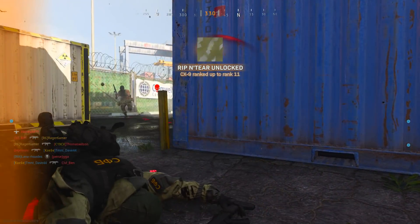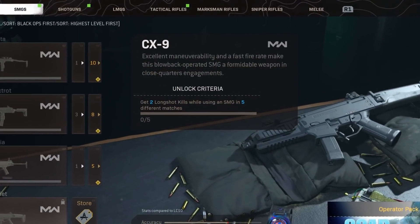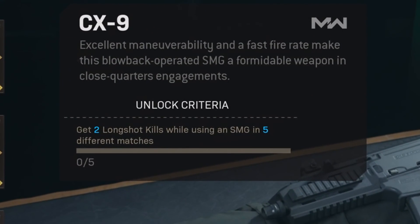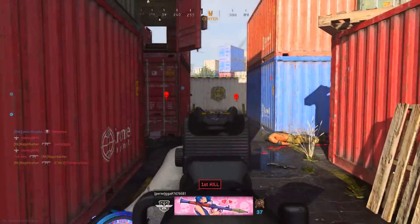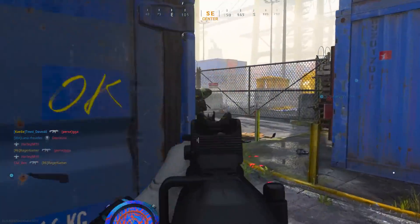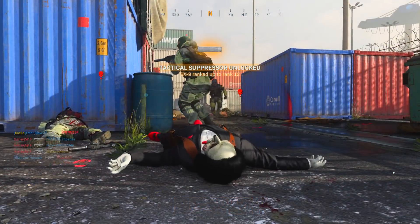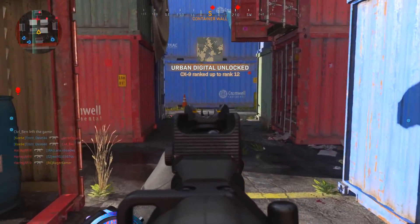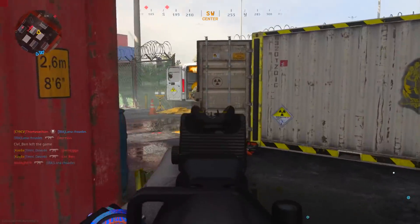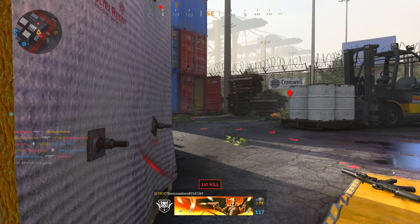So let's talk about the actual challenge and how to unlock the CX-9. You need to get two longshot kills while using an SMG in five different matches. A longshot is getting a kill from a far enough distance to earn a longshot medal, which is about 30 meters or just over in both Modern Warfare and Warzone — so don't think you need to be super far away. As long as you're standing about 30–31 meters away from the enemy, that's far enough. If you need more help with getting longshots, I have a dedicated guide for that linked in the description.